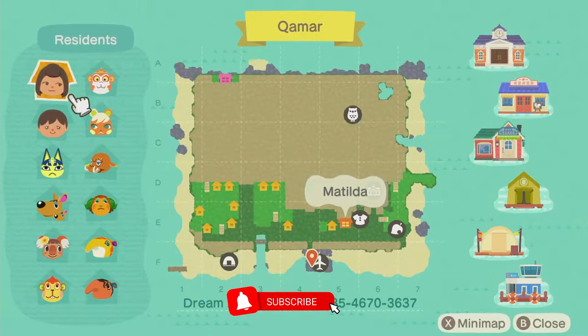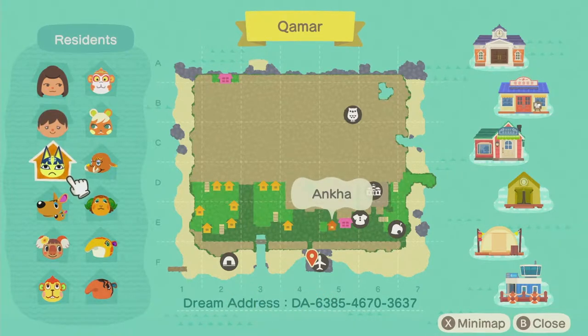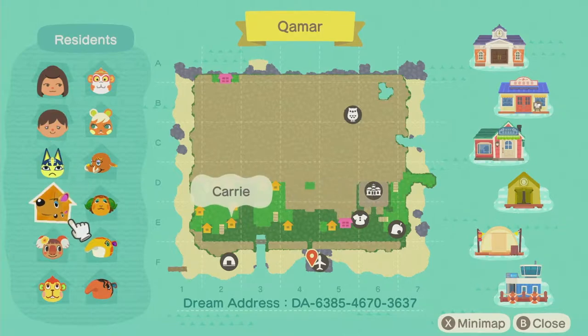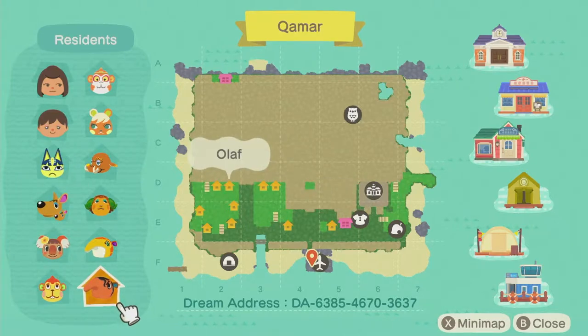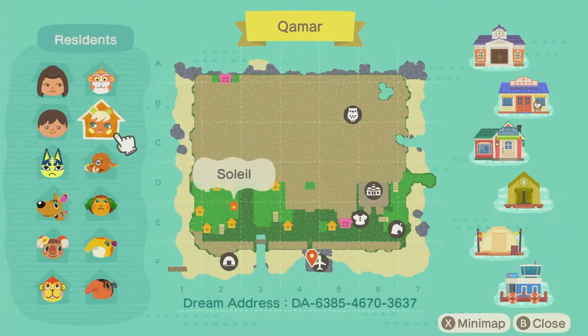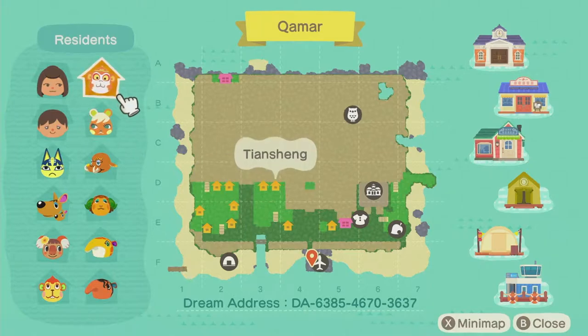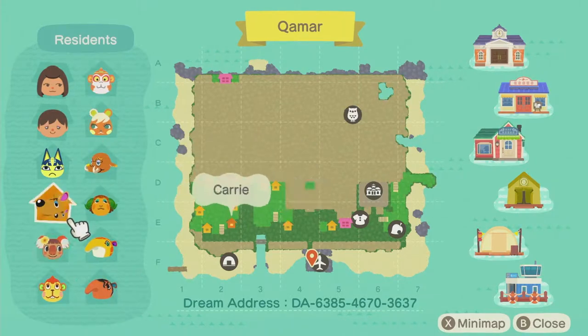So here we have Matilda and Matthew living on the island, as well as Anka, Carrie, Faith, Flip, Olaf, Annabelle, Timbra, Tucker, Solil, and Tianxing. Very desert themed and colored villagers. I'm really excited to show you guys this island, so let's get right into it.